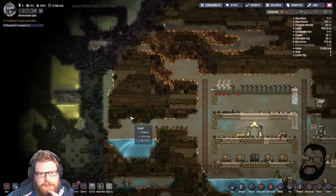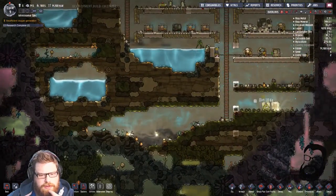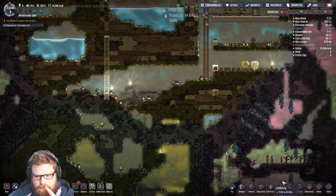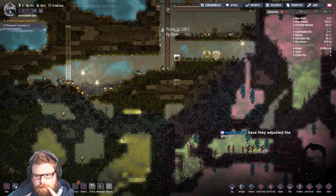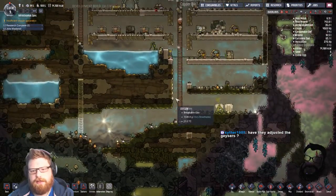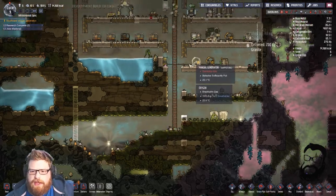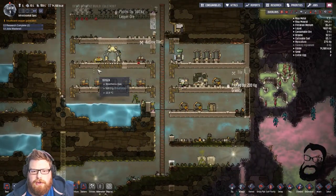I'll let them finish this stuff we've got outstanding. The next plans really start heading down deeper. I'd like to know a little bit more about what's going on over on this side, so I might start doing a cheeky ladder to meet this one from down here. Have they adjusted the geysers? I believe they've adjusted natural gas geysers to be more forgiving — like a better average output.